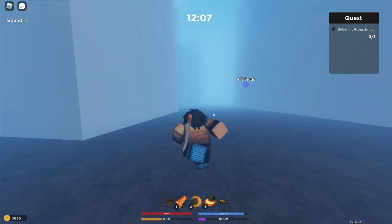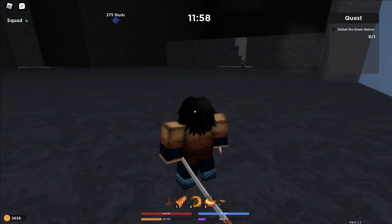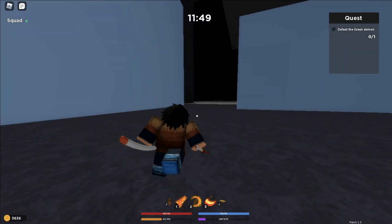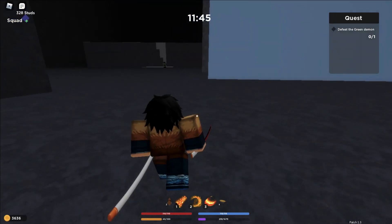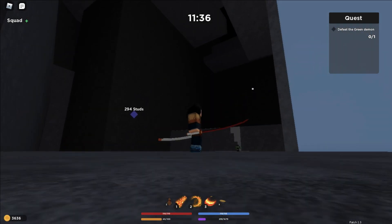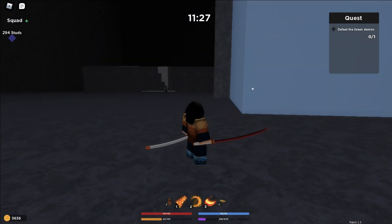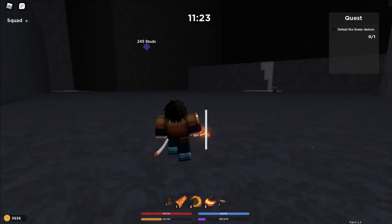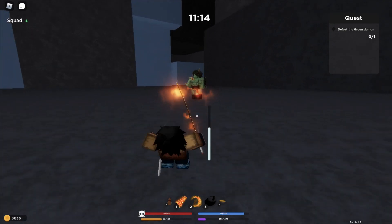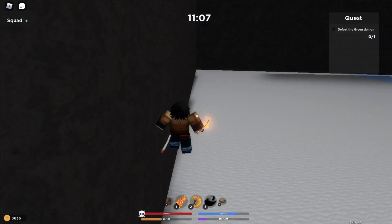As y'all are approaching the cave, be careful. You should have the attributes — we don't really need Shorter Bash as much, but you definitely need Lunge. How to use Lunge: hold W while running, click once, and it gives you an extra hit. If you have something like flame breathing or any breathing at all, that would really help. You really need your breathing. This AOE move will hit you in the air, so make sure to dodge it so you don't die at first.